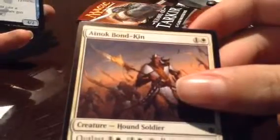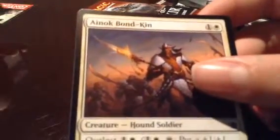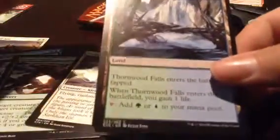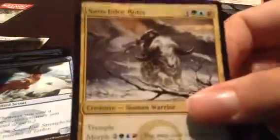I got something, Bond Kitten, I got something Adept, something, I got Rotten something, Savage Punch, I got this one, I got something Falls, Snowhorn Rider.